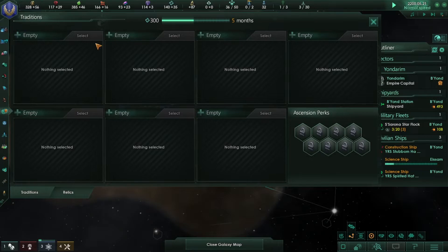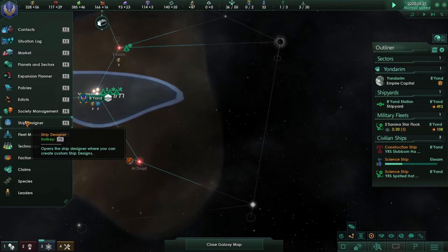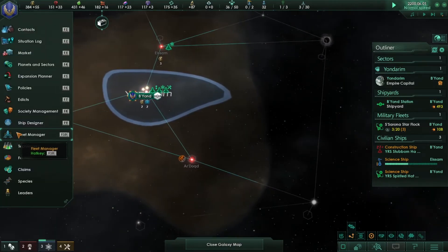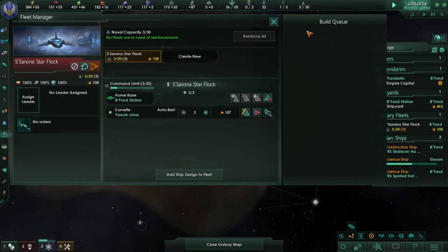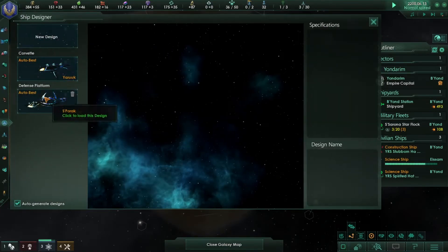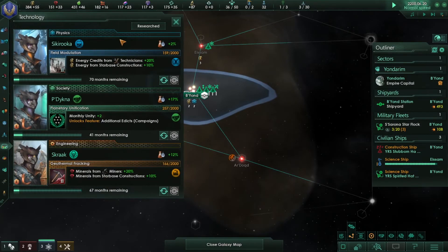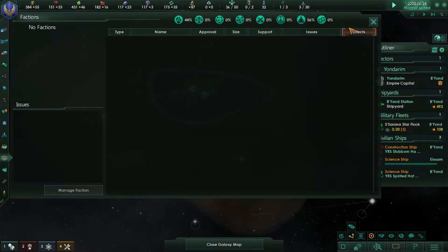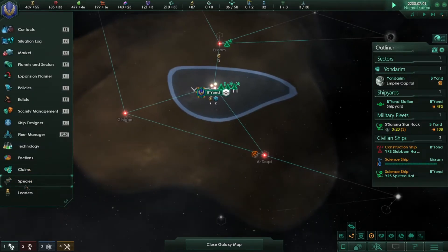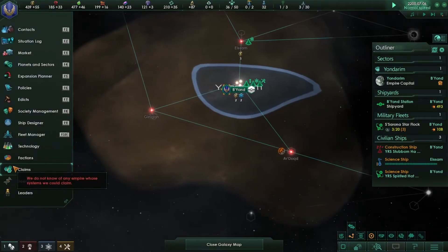Society management: when you produce enough unity you'll be able to unlock an ascension tradition tree. Ship designer and fleet manager are there but you don't really need to understand those early on, as ship upgrades are handled automatically. Technology we've already talked about. The factions tab won't appear until you colonize a couple more planets. The species list shows all species you've discovered.